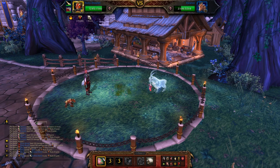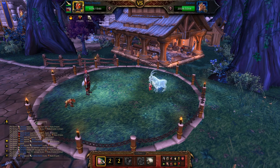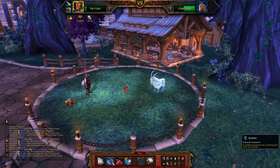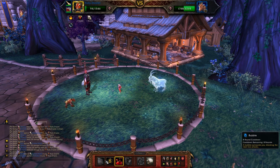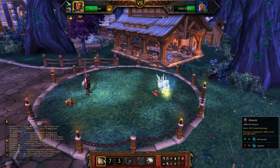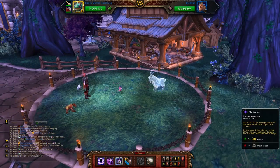I wanted to show you the ridiculous healing that Drain Blood does here. Since you do get turned into undead, you drop really, really low — but check this out. You can Bubble to prevent from dying, and then Drain Blood, since she has so much health, heals you for 1000 health. So that gets you right back up to full HP. I'm not going to show you the rest of the fight because it's so long.